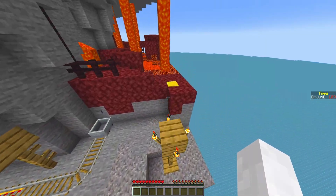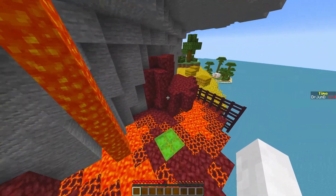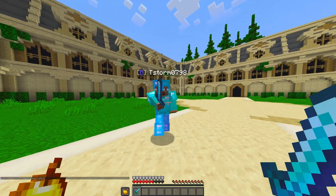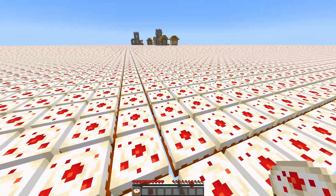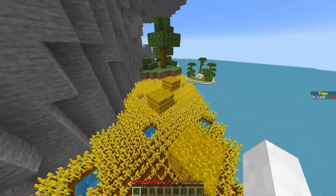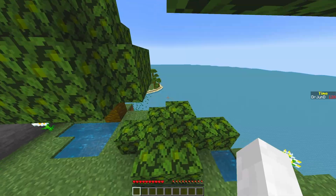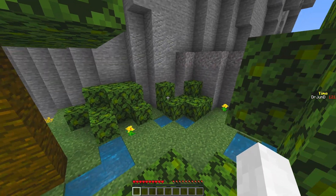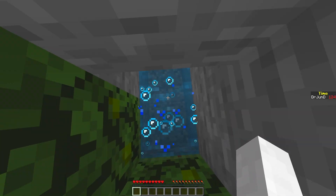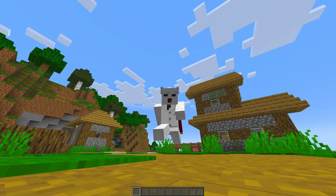Lithium is a general optimization mod that works on both the client and the server. It improves the way Minecraft handles things like mob AI, block updates, and world ticking. On servers, this means smoother gameplay and the ability to handle more players. In single player, it helps free up your CPU, which can lead to a better framerate, since Lithium doesn't alter vanilla mechanics at all. Another great mod is Immediately Fast, which focuses on making Minecraft's rendering way more efficient, especially where the game normally struggles — like when there are a ton of entities or signs on screens. Instead of sending a bunch of tiny draw calls to your graphics card, it bundles them together in a smarter way, which massively cuts down on lag.